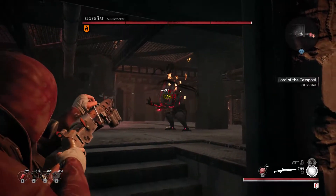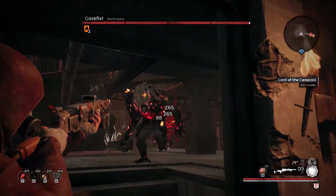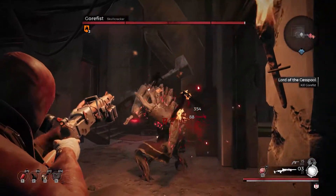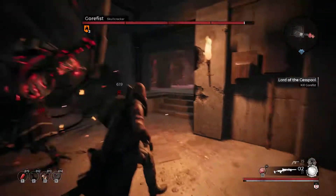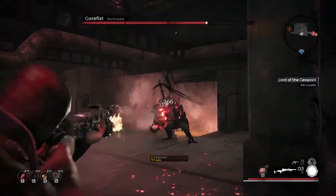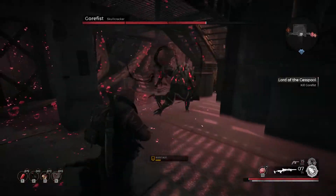Gorefist will usually begin the fight by charging directly at the player while dragging his sword on the ground. This is an intimidating attack, but truthfully it's one of his least dangerous. You can simply walk around his side and he'll miss every single time. This will work any time he charges like this, not just at the beginning of the fight.